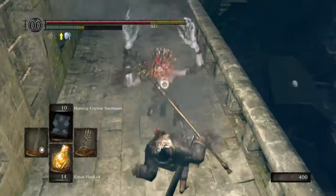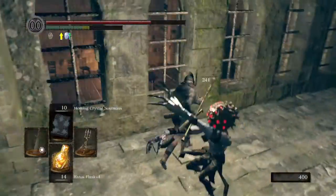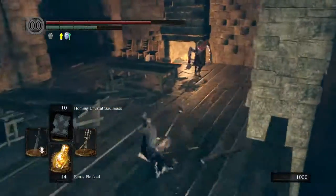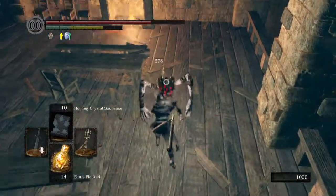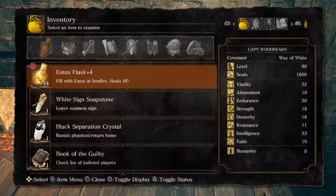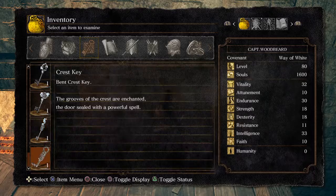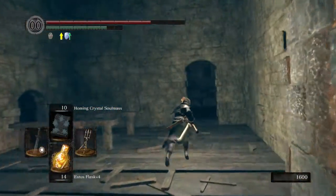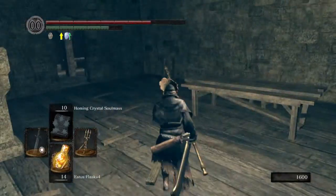Let's kill this guy. Run in the middle. There will be a mimic in this corner — kill it to get the quest key, which allows you to open the gate to go off.